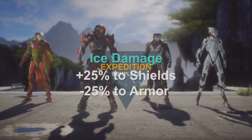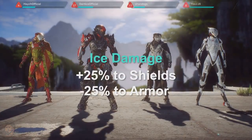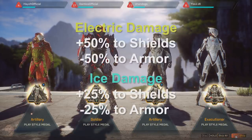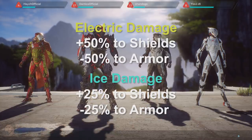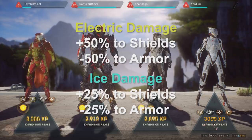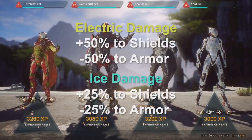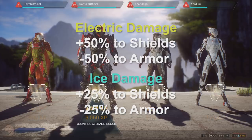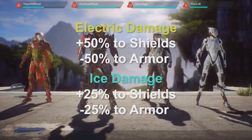Ice does 25% more damage to shields and 25% less to armour, and as you know it freezes the target. Note that ice and electric damage bleed over shields to the enemy's health pool. For example, if you hit a target with 1 HP remaining on the shield with an electric attack, the enemy will take 50% bonus damage to health. So don't feel shy using electric attacks even when their shields are low.